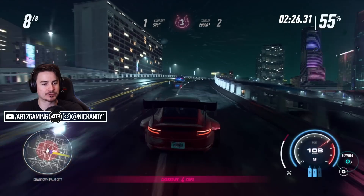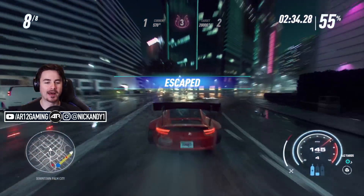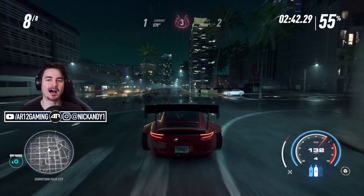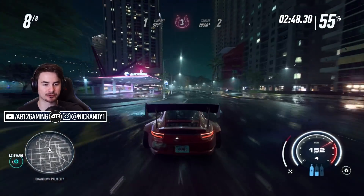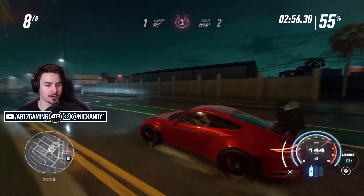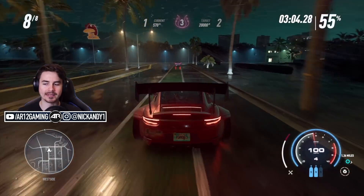This race wasn't going super well — I was in last place and a cop hit me and put me onto this overpass. At that point I was like, I'm just going to try to get away. I was halfway through the race at 55%, so I just ditched and drove away from the race. You can see at the top of the screen we're on heat level three, which is a pretty average heat level — it goes one to five. We've actually gotten away from the cops and there's none on our map right now. However, when the race actually ends, that's when things heat up quite a bit.